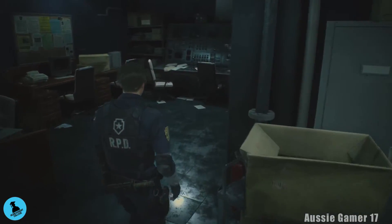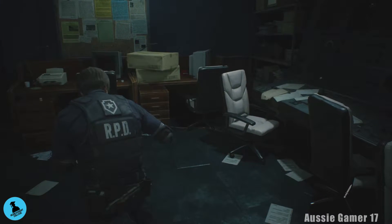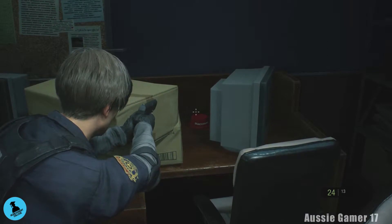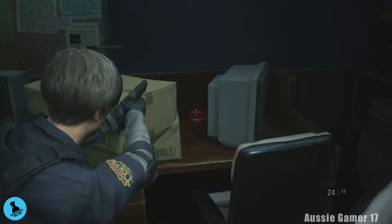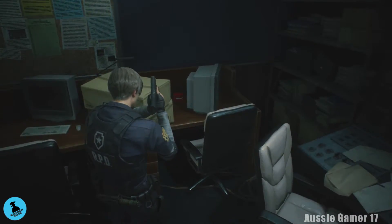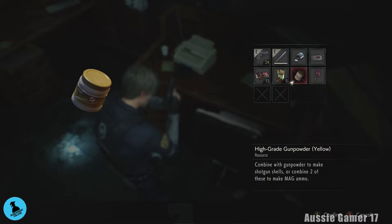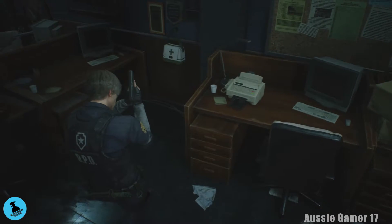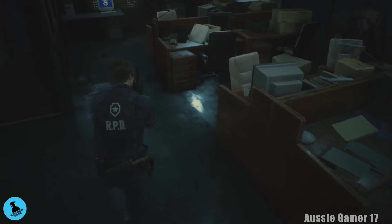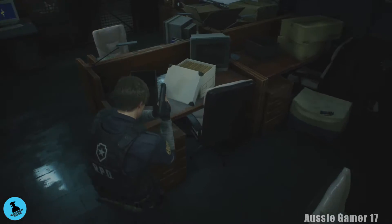Heading over here — once you do it on any save file, this is Raccoon number two. Make sure you shoot him. He's not there for me since I've already taken care of him, but look just between this box and the computer screen and shoot him. Grab the high-grade yellow gunpowder, a first aid spray, shotgun shells, and a flash grenade.